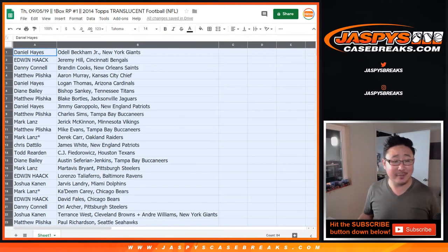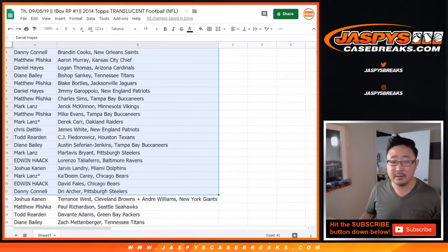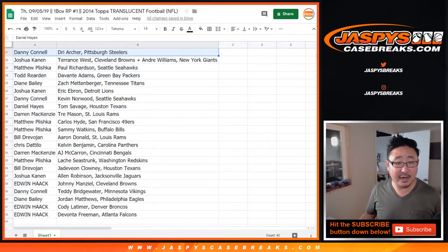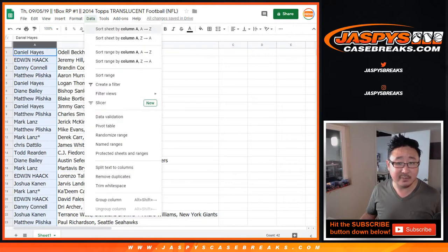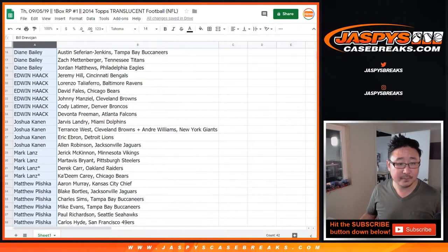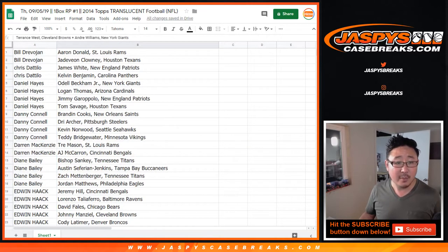So this is kind of a long list. I'm not going to read off all these names. But I'm going to show you the list first just as is. And then I'll alphabetize by your first names so you can keep track of your players pretty easily. For example, El Canón got the Terrence West, Andre Williams spot. So let's alphabetize by column A. And there he is right there with that spot.